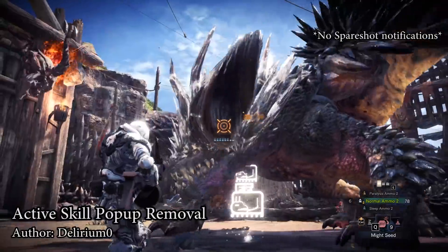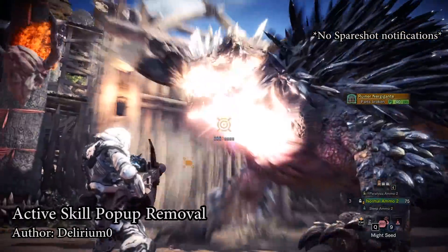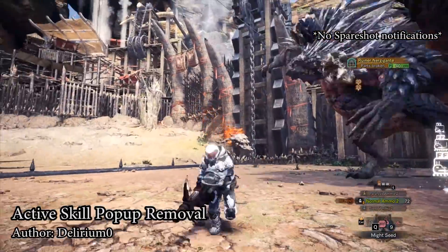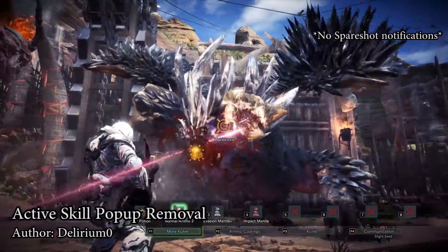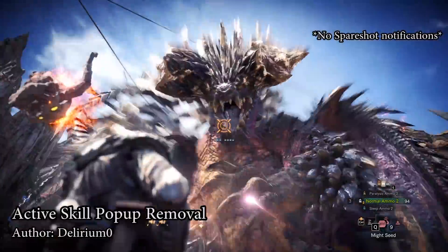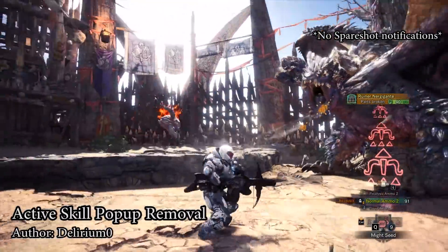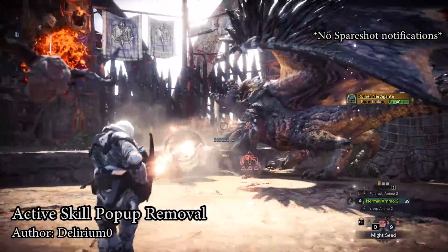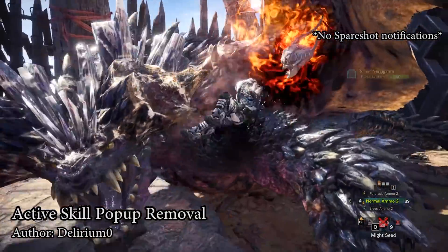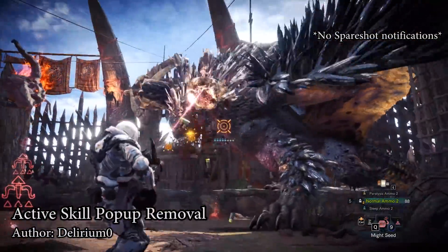Another small quality of life option: No More Notifications, made by Delirium. You have the option to remove system messages, skill notifications, and the sounds of the pings as well. It makes playing the game so much better when you're running things like peak performance, spare shot, or anything else — so they aren't constantly popping up and pinging. This mod is something we should have had in the first place as a toggle in-game menus, but I guess that's why we have PC mods. Especially for bow guns — no more constant spare shot pings.